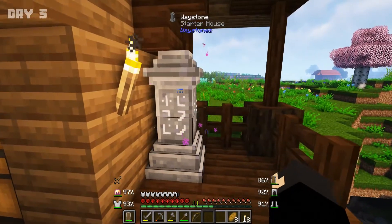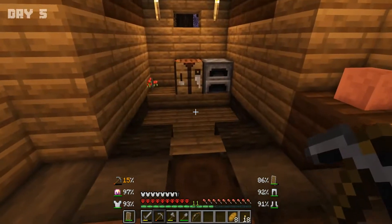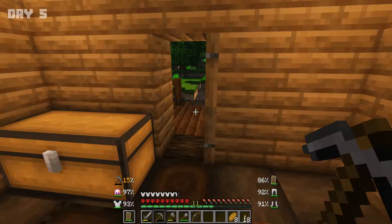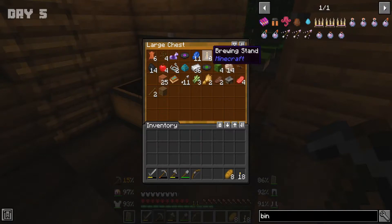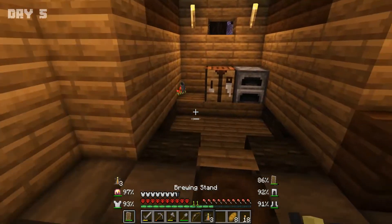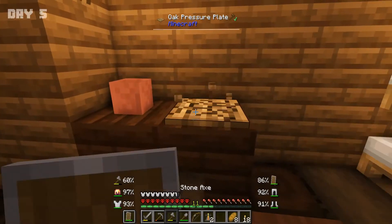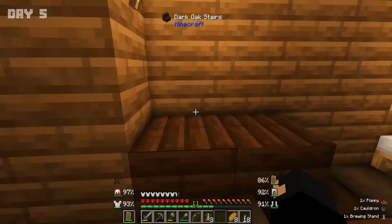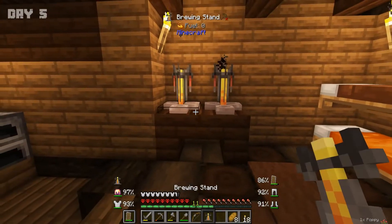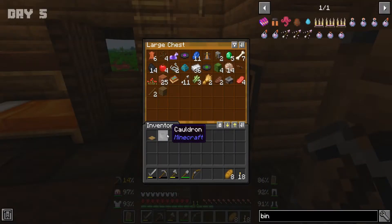We'll call it 'starter home' — if we find another waystone we can always teleport back home. That's the plan. Next episode I think we should brave the caves and try to get properly sorted. Just kind of want to get set up here. I've got one extra that I don't really need yet. A cauldron — I don't need a lot of this to be honest.